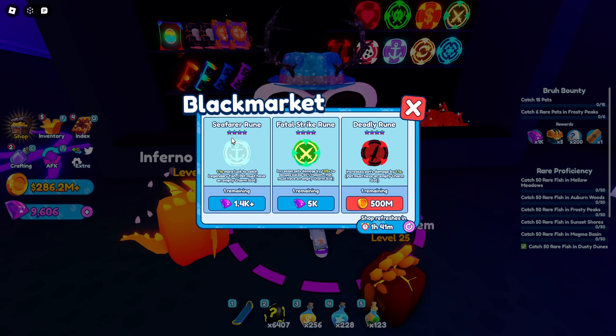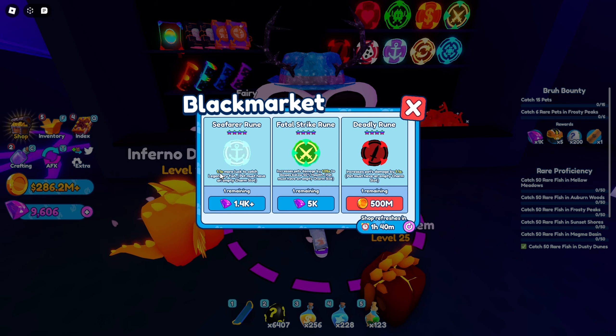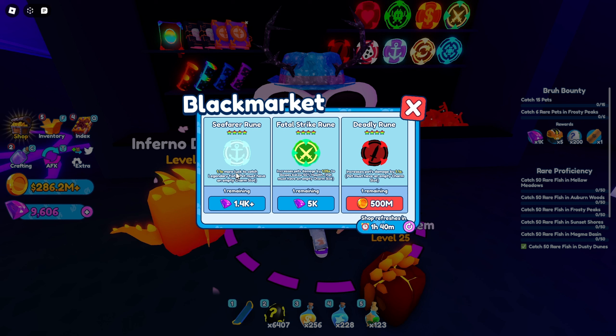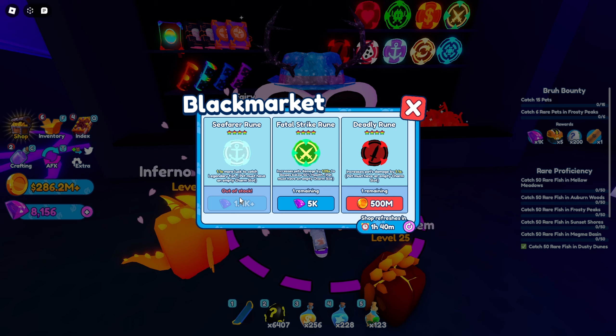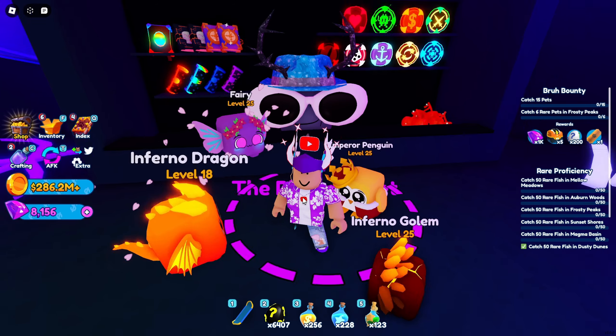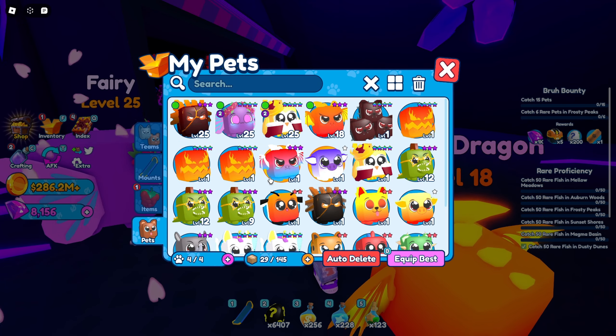I was looking inside the shop and I think I'm going to get this Seafar Rune because it's actually pretty good — it gives a 1.1x boost to legendary fish catch luck. If we put that on a pet, that's going to be really useful. So I'm definitely going to buy that. But first let's see these pets — I haven't even looked at them yet.